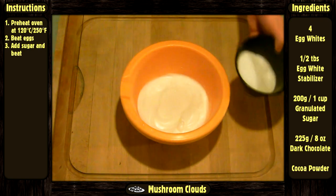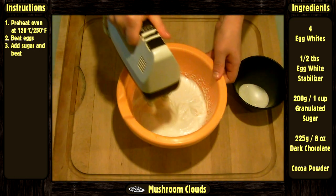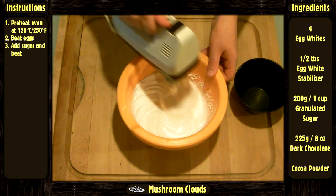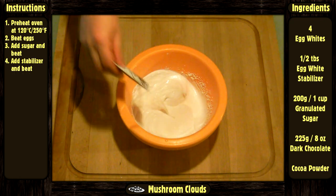Add the sugar little by little while beating. Then add the egg white stabilizer and beat again.